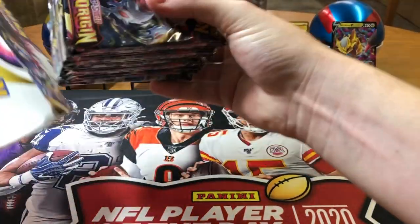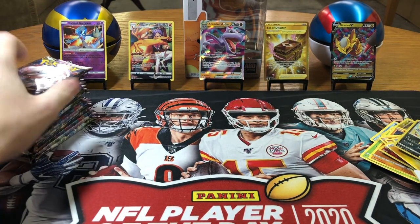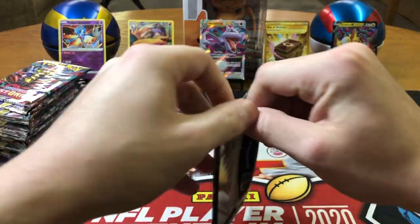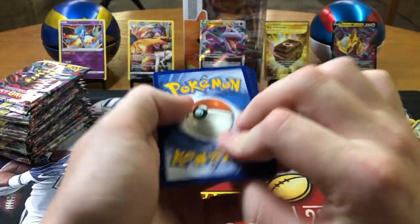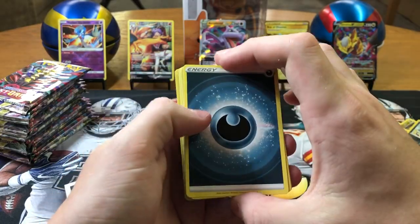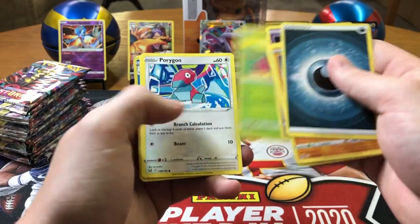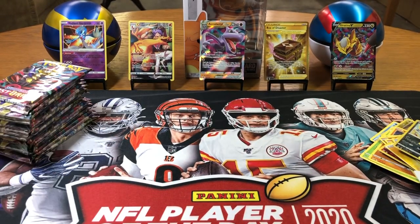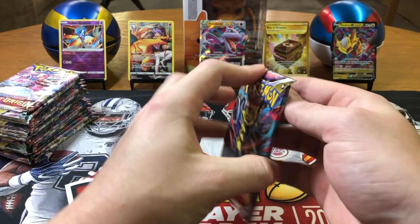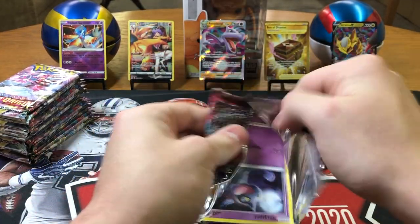Let's get all the packs there. Dark, Carbink, Jynx, Thornton, Slugma, Clefairy, Roselia, Porygon, Inkay, Poliwhirl — reverse holo Abomasnow. Alright, I'm gonna pause this for a second to get this pile of cards sorted out real quick. Okay, I'm back — all the cards are sorted, the fly is officially dead. Let's get into this other half — the other half is gonna have some heat, I can feel it!